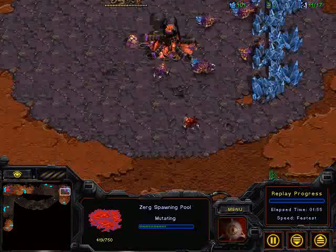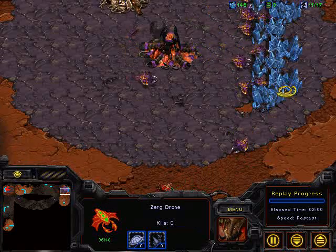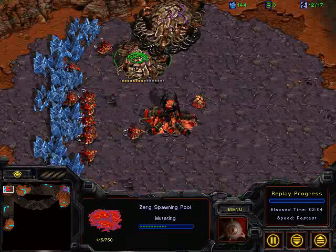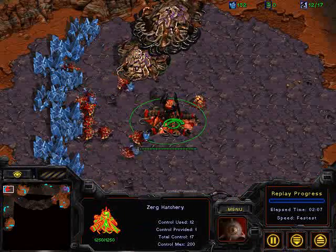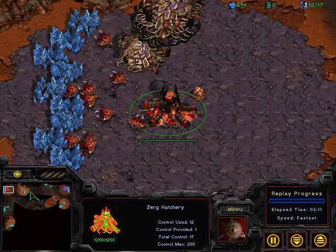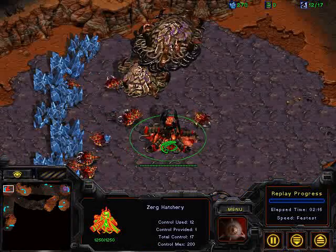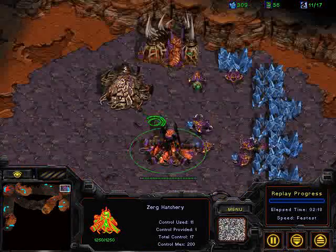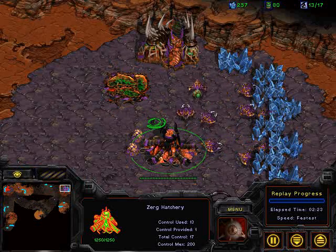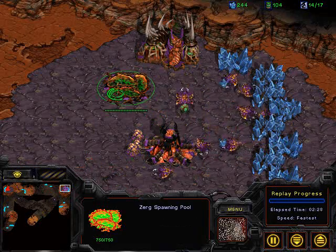Now I feel like the ball is in Zuby's court with the Zergling, if you prefer. He's going to have a couple more troops a little bit sooner. It looks like some gas is being added on the opposite end by ZPR as well, but ZPR is going to have that economic edge. He's not going to know that until that Overlord makes it into his base and gets a good look at that drone saturation. He's going to be about 100 gas ahead because he put down that Extractor a lot sooner, but as far as the mineral count, he'll be behind because he didn't have as many drones earlier.